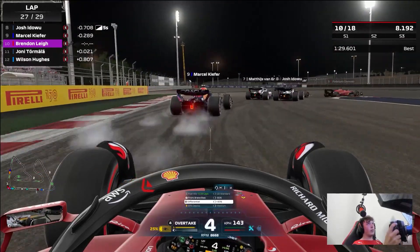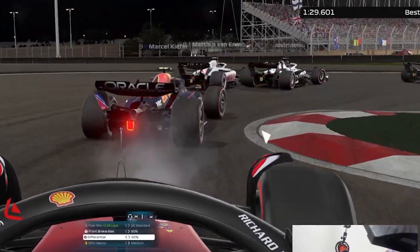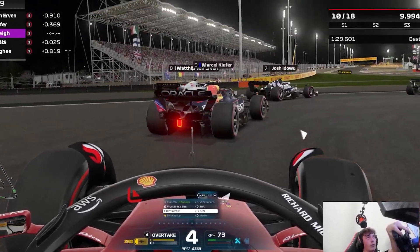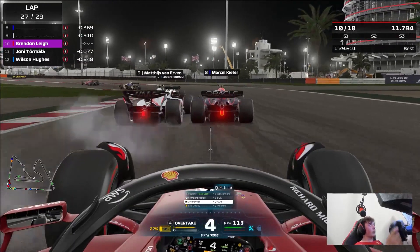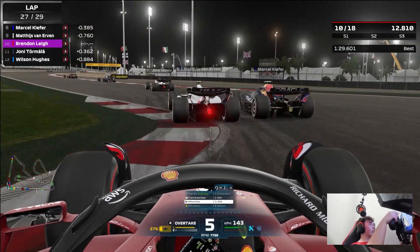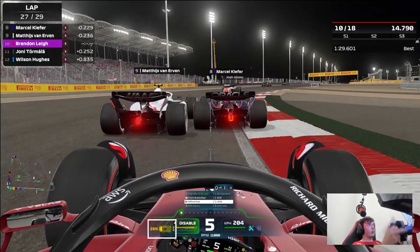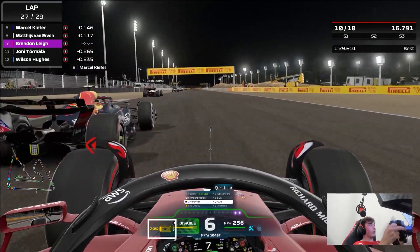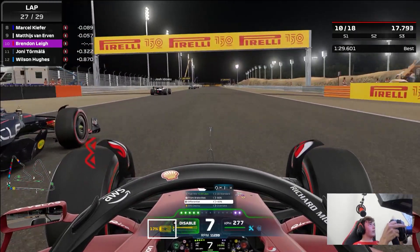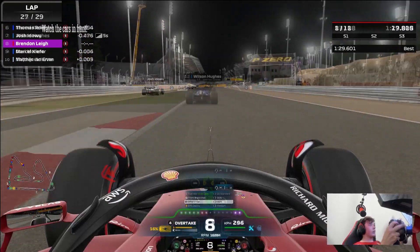Slowing it down to explain in greater detail - I can see Josh Iadu and Van Urban are battling up ahead. Josh is pushing Van Urban wide, very aggressive but fair racing on the limit. Marcel Kiefer goes side by side with Van Urban and we realise this - we make sure we get the best exit possible. Look at the ERS overtake button: we enable it straight away as soon as we have confidence to go to full power, pull to the inside before anyone can defend, take the opportunity and the move is done.